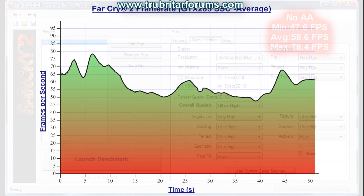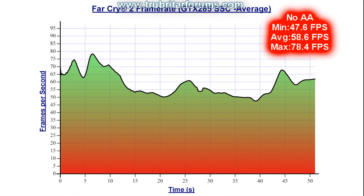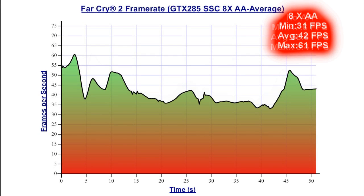These are astonishing results coming from a single GPU. With no anti-aliasing engaged, we have a minimum of 47.6 frames per second, average of 58.6, and a max of 78.4. Superb results coming off this graphics card. With 8x anti-aliasing on this single GPU, minimum frame rates of 31, average of 42, and a max of 61 frames per second.